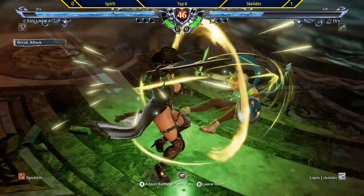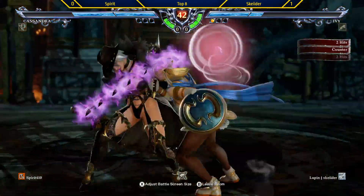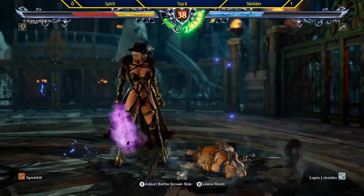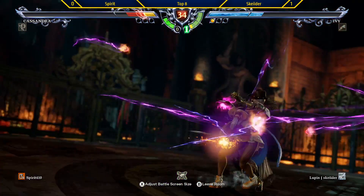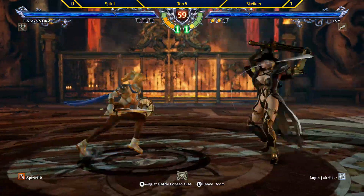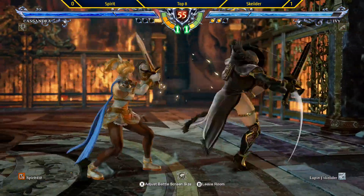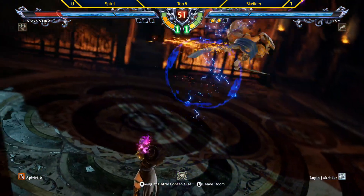No punish here, doesn't take the punish. 66A again — CS. They're actually gonna take the lead. Okizeme — he goes, stepping on him. And Summon Suffering to end that round. Wow, this is so strong — the mix-up is so strong. He's doing a lot of work with Ivy's command grabs and his use of Summon Suffering.